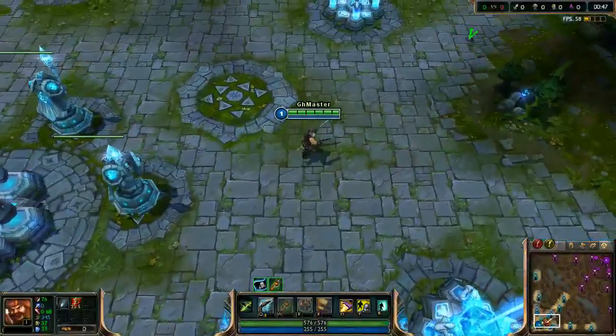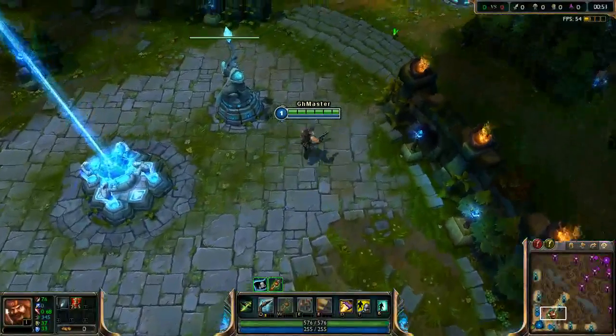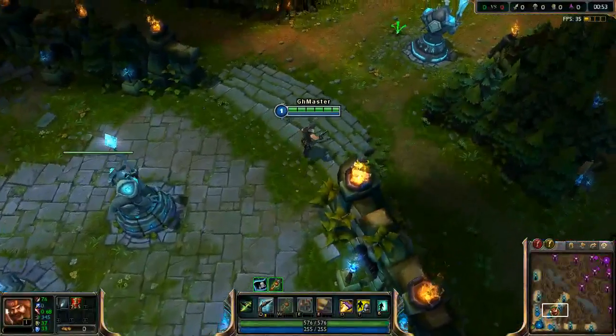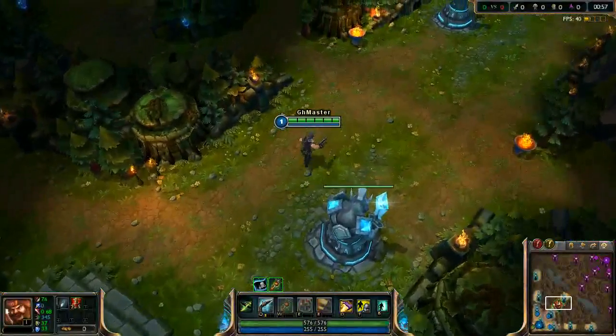You can also use another setup — 9/21/0 masteries — for him to be more tanky. The 21/9/0 setup is the more aggressive setup.